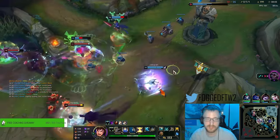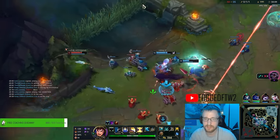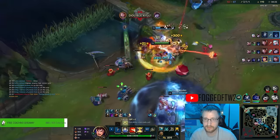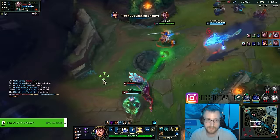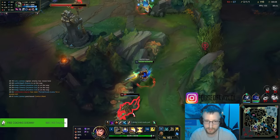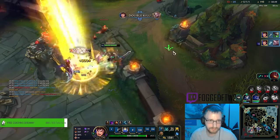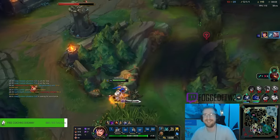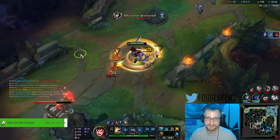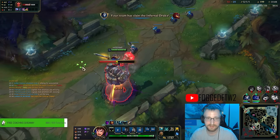Since we saved our Ghost on the five-man converging on me, I get a Ghost reset on this. We just killed them all — Ghost, Flash, we're just a monster in the teamfight. Good old clean-up crew, and of course we're going back to just splitting.